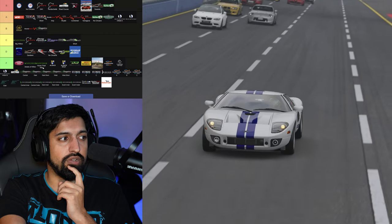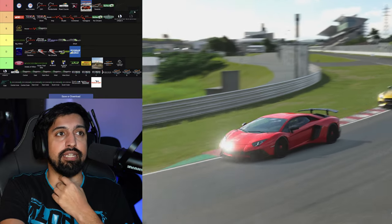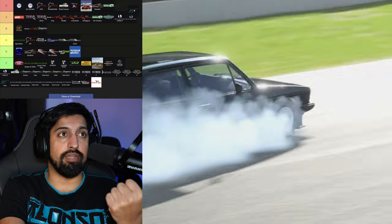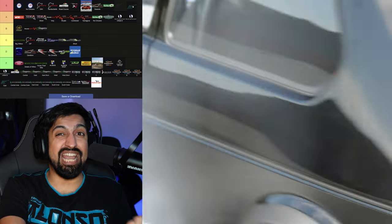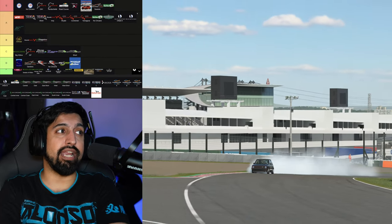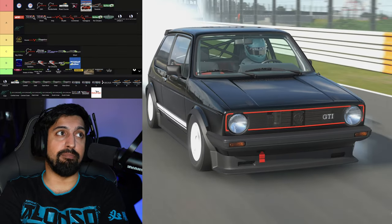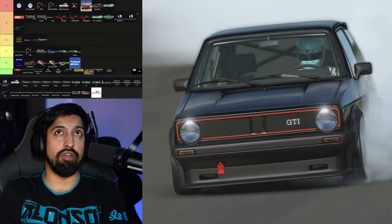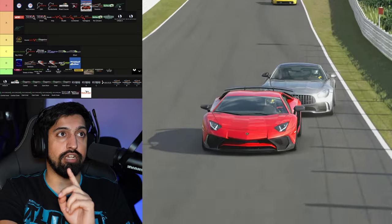Suzuka — the question obviously is: is it S tier or A tier? Go through the corners — it's a who's who. You've got the Japanese Lesmos, 130R, Spoon, Casio Triangle, the S's. It's a figure of eight. But for me it's not S tier — I'm going to go A rank. That's harsh, but for me it's a step below Monza, Daytona, Dragon Trail Seaside, and Le Mans.